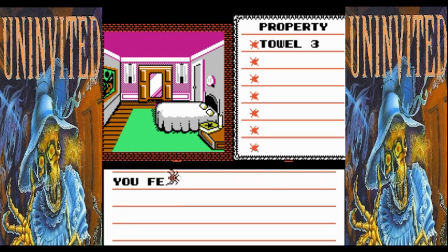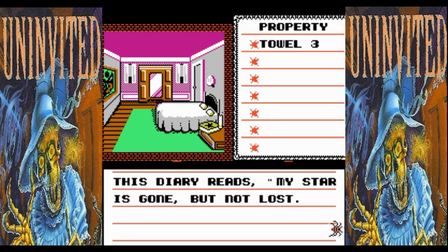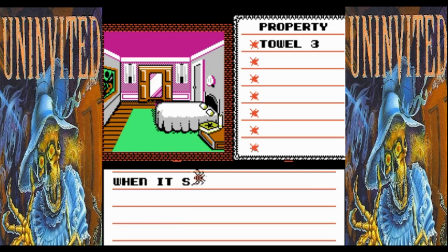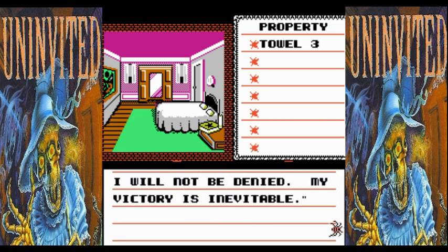It seems to be an ordinary bedroom. You feel very, very weak. Pressure begins to bear down on you. We better do this quick, whatever we're going to do. This diary reads: 'My star is gone, but not lost. Master's servant will pay for his betrayal. The vehicle of my power has not yet served its purpose. When it sets me free, I will have a chance to realize my unlimited potential. The forces of the technological society will be unprepared for the likes of me. I will not be denied. My victory is inevitable. Freedom!'